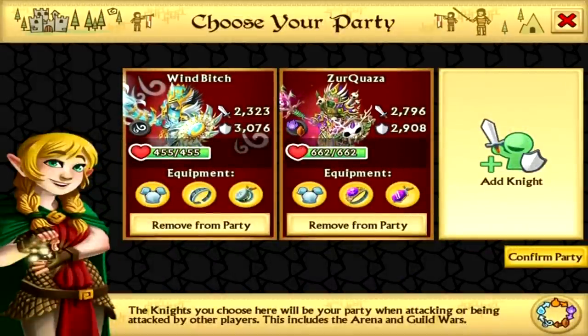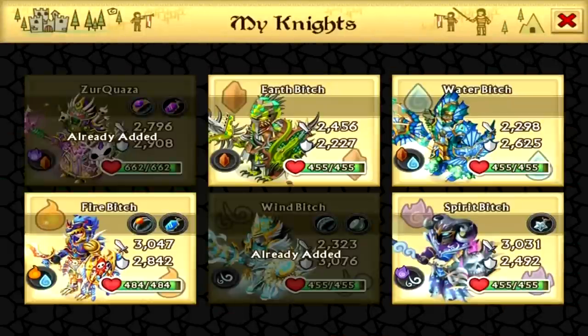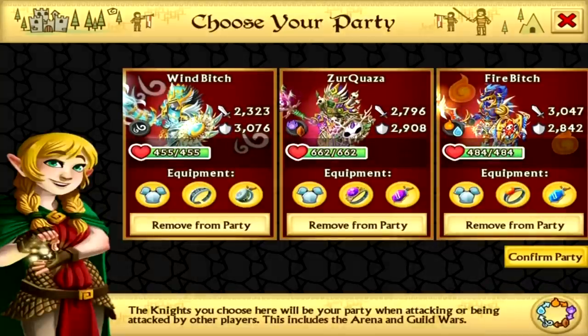Now if they have made their lineup correctly like I've done mine, the armour that's going to counter mine is going to be fire and spirit — that's Forge Stone. So what I'm going to do is look for an armour that counters Forge Stone, which will be fire and water. Luckily I have Vagar Raymond which is a fire and water armour. So this is my perfect lineup.